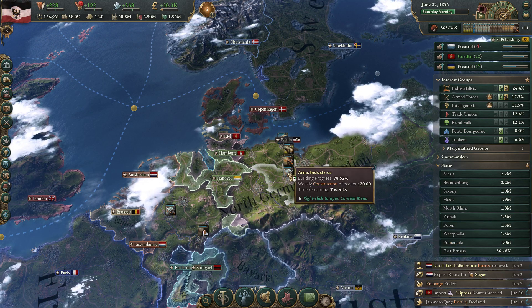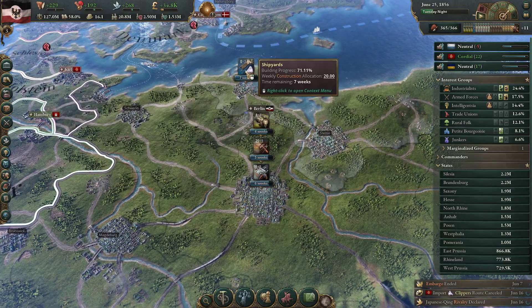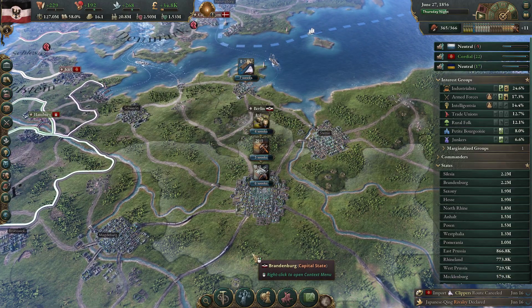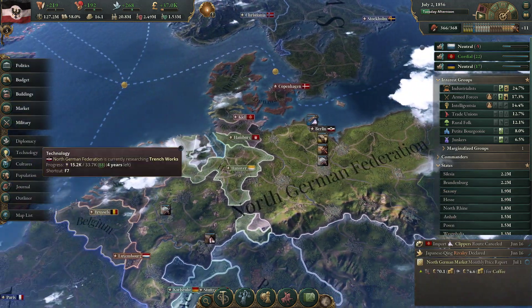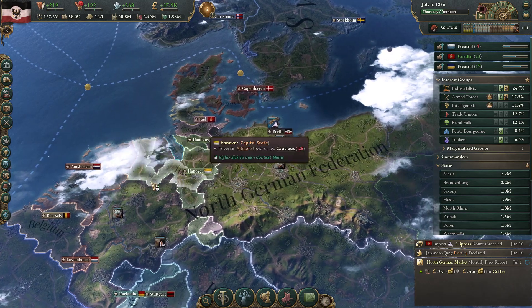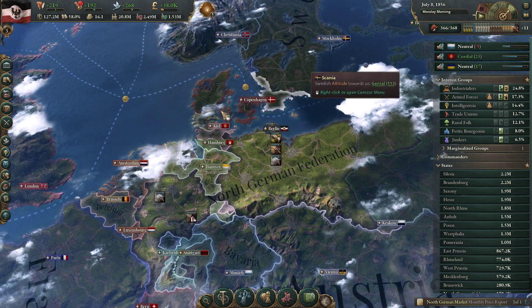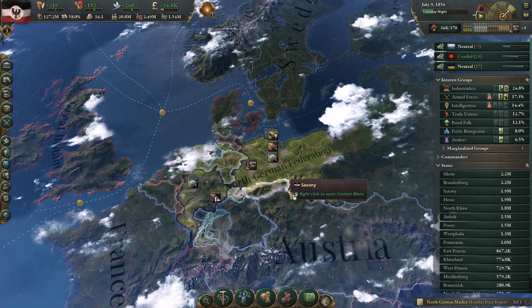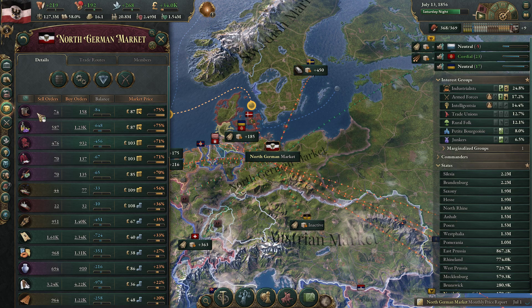Building up the textile mills, building up various arms factories, and shipyards which I really like to see. And the universities - that should give us a little bit more in terms of technology. Whilst we're developing that, we are going to go ahead and start to build up our military by focusing on various different things, but we don't need to be too concerned about that for now.